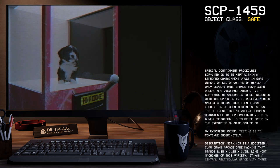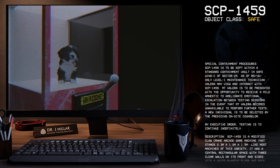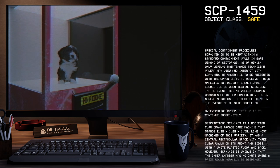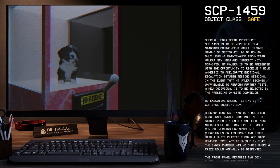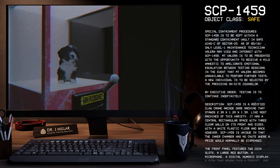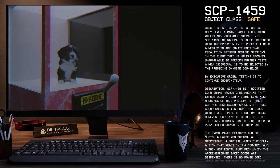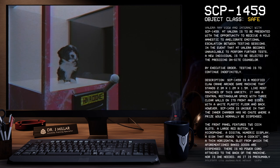Special Containment Procedures: SCP-1459 is to be kept within a standard containment vault in Safe Wing C of Sector 25. As of May 16, 2000, only Level 1 Maintenance Technician Valora may view and interact with SCP-1459. M.T. Valora is to be presented with the opportunity to receive a mild amnestic to ameliorate emotional escalation between testing sessions. In the event that M.T. Valora becomes unavailable to perform further tests, a new individual is to be selected by the presiding on-site counselor. By executive order, testing is to continue indefinitely.